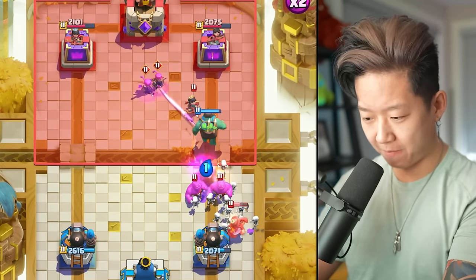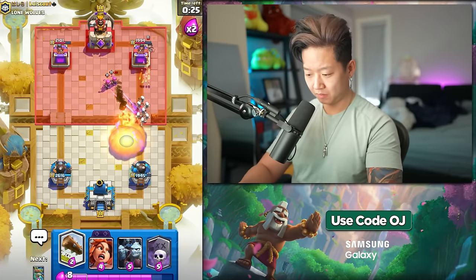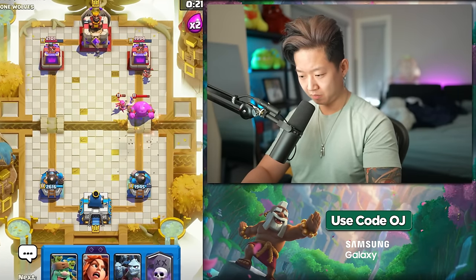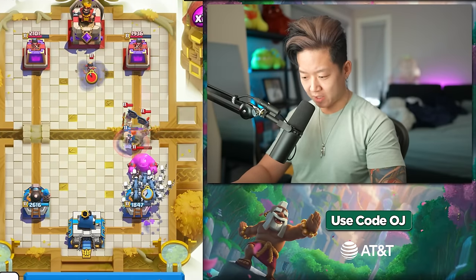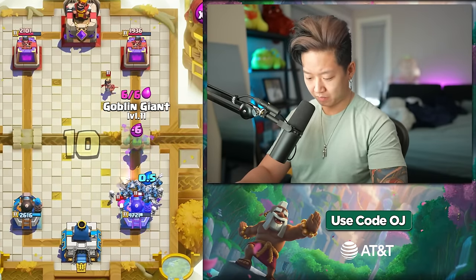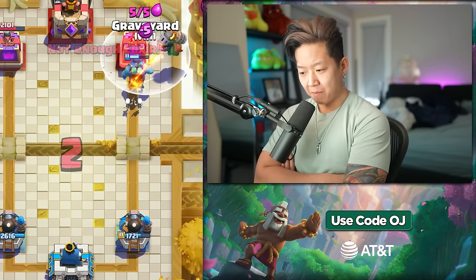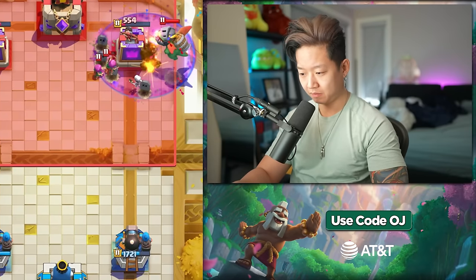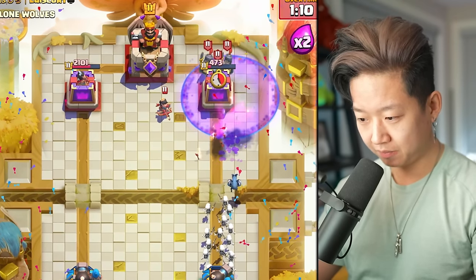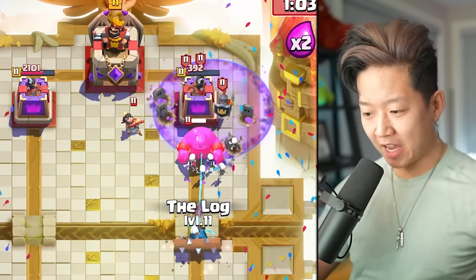We've got to delicately and gingerly weave this. That is fireball value. But that's a tower connection. Graveyard was not necessary there. That's good game. They gave me geometry magic archers.